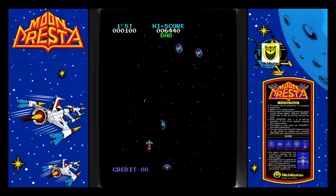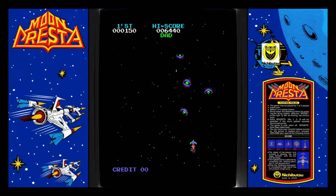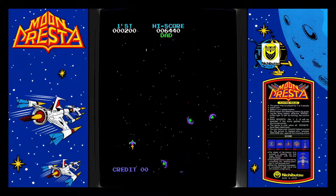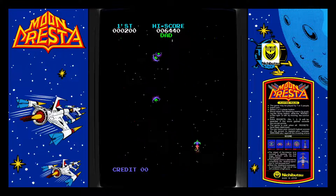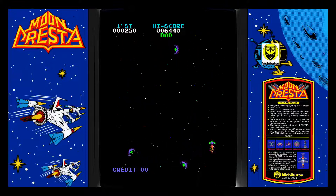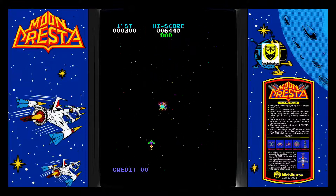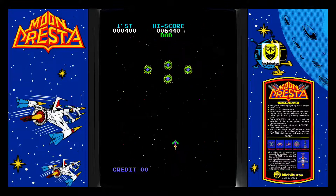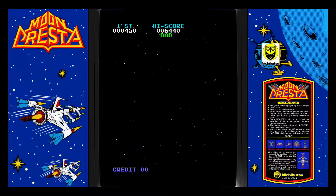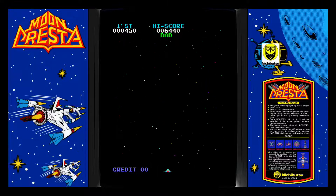Looking at the artwork here on the sides of the screen, I actually have to get an overlay made so I can put it on the arcade cabinet, because it didn't have one. The only thing it had was a small piece of the instructions for Moon Cresta and that was it — the cabinet looked really boring and ugly, so I've got to get that done to make it look better.